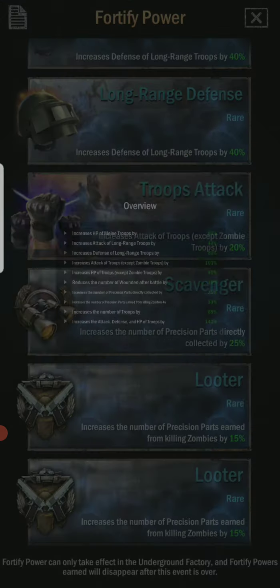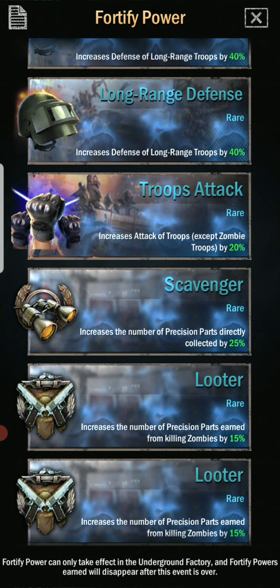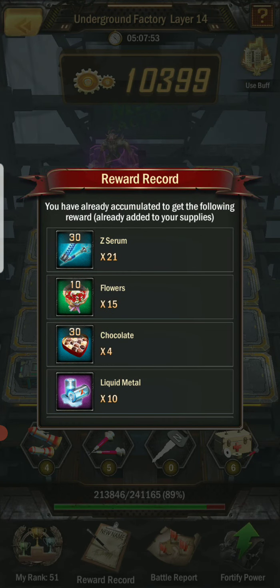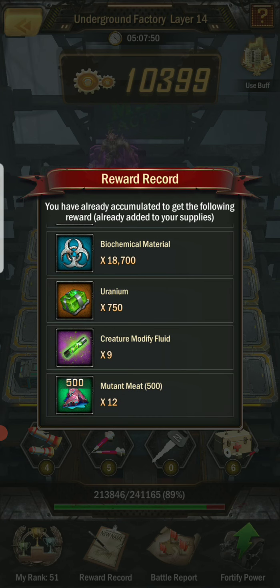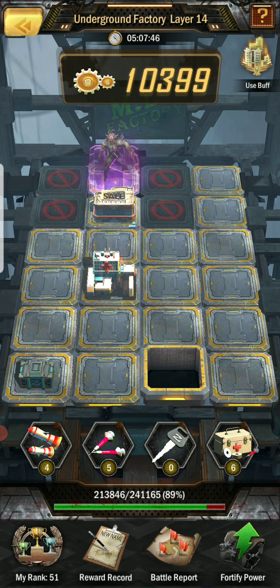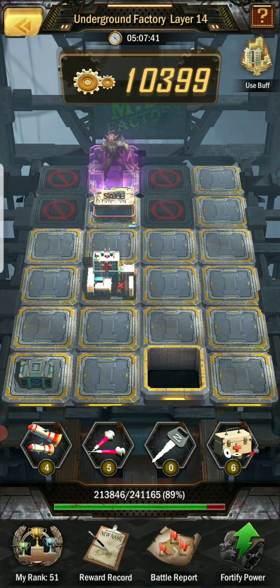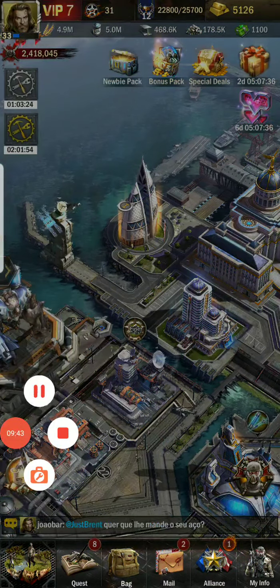That's what I got — you can just click on there and it shows you your total. So that's my overview. I think that's as far as I'm going to get right now. Reward record — you can show all your reward record here. Getting that uranium is kind of fun. You can only use that when you're level 30. I still got a lot of stuff I haven't even used. Alright, thanks for watching guys, take care.